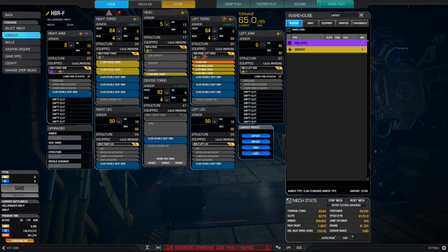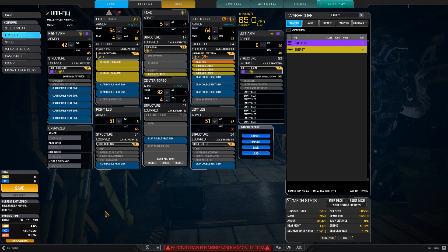The advantage of the LPLs is the lower burn time of the overall set of lasers. The LPLs are also slightly better against fast-moving targets than the heavy large lasers. The heavy large laser version trades the higher laser duration for a bigger alpha and surprisingly better heat efficiency. The DPS is higher on the heavy large version, and therefore more suitable in my opinion for the current solo queue. The bigger alpha also helps to deal with the fragility of this mech — the less you have to peek and alpha strike, the less you'll get shot.